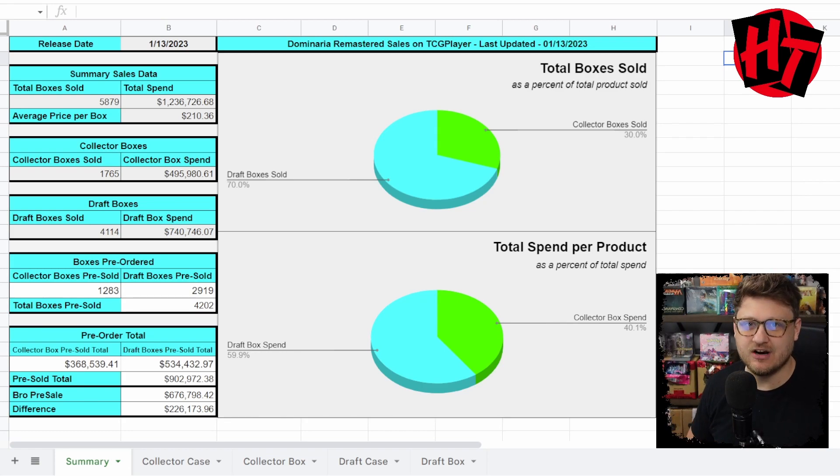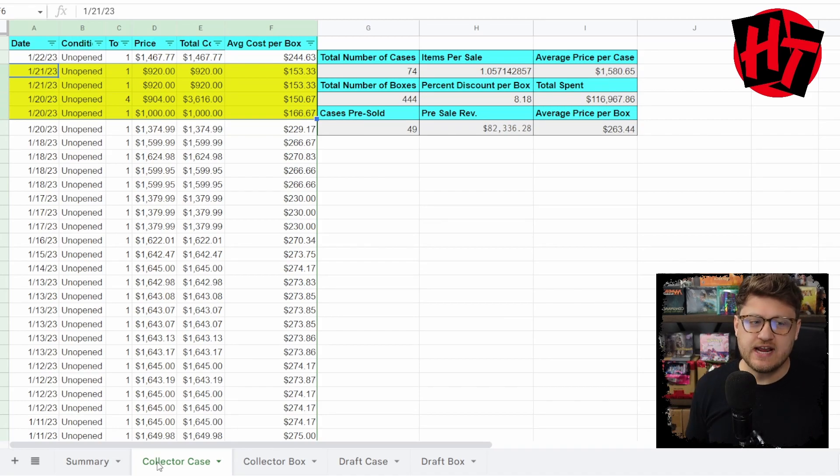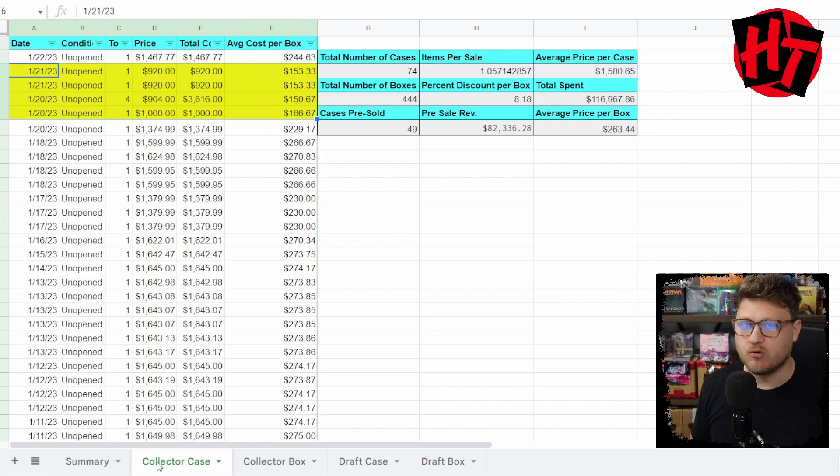We have some pre-sale data here compared to Brothers' War, and later this week I'll be doing the New Phyrexia pre-sales data. But what I find most interesting are a couple of red flag things happening in the data that could really affect your community, my community, and how we interact with this product in the future. The first thing we're going to look at is the collector case — the high trophy item for this product, and the most expensive variant. You get six collector boxes in a collector case and you get a pretty good premium.